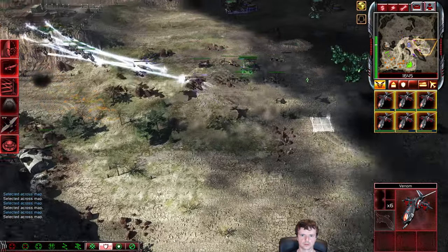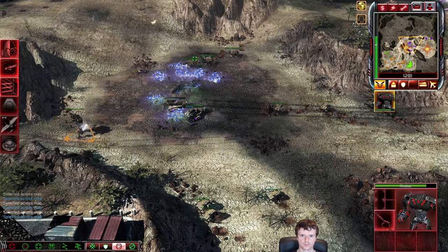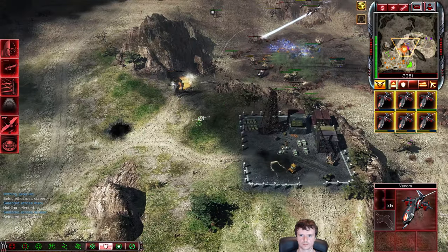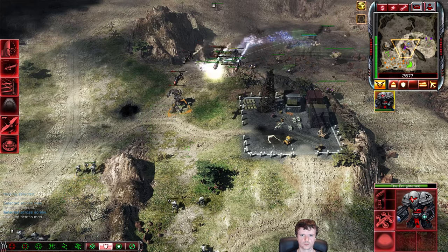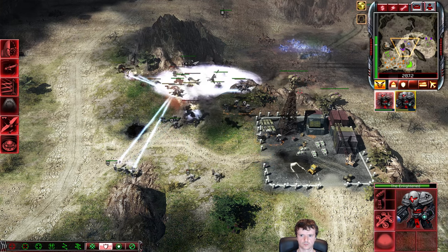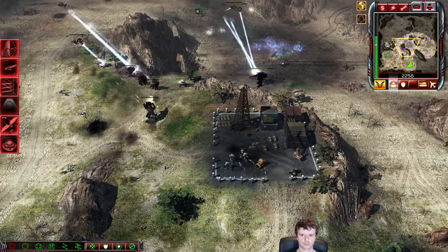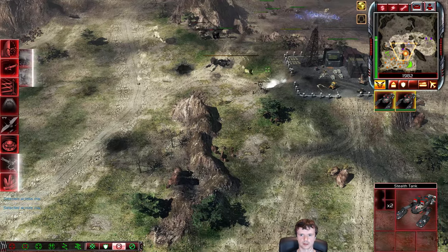I know it feels bad losing a tier-core Stealth Tank, but I've got these Venoms to kill Hammerheads and Orcas. I'm moving into the Orcas and Hammerheads, trying to kill as many as I can. I've got Enlightened squads queuing to this Avatar, hoping to land a nice EMP in this choke point so I can focus them down with the Avatar. But something I did not expect was the Shockwave Artillery — Phoenix drops it down, kills the Enlightened squad, and EMPs the Avatar. He won that engagement in the end.